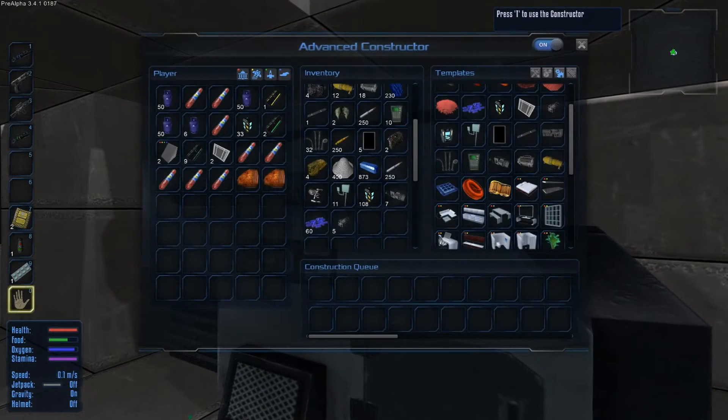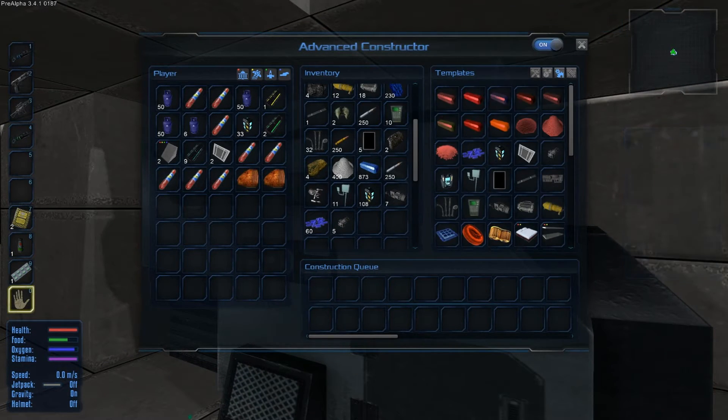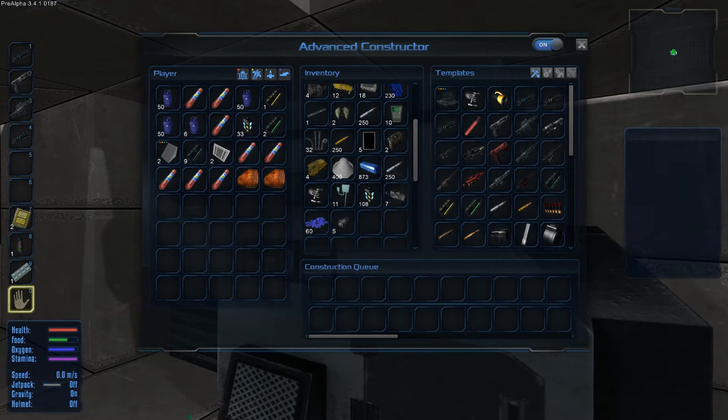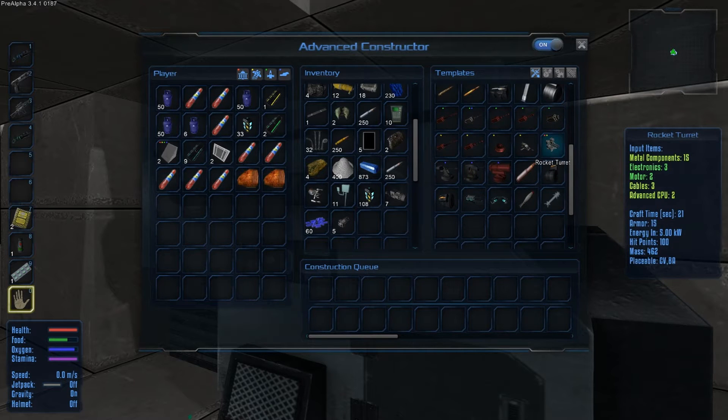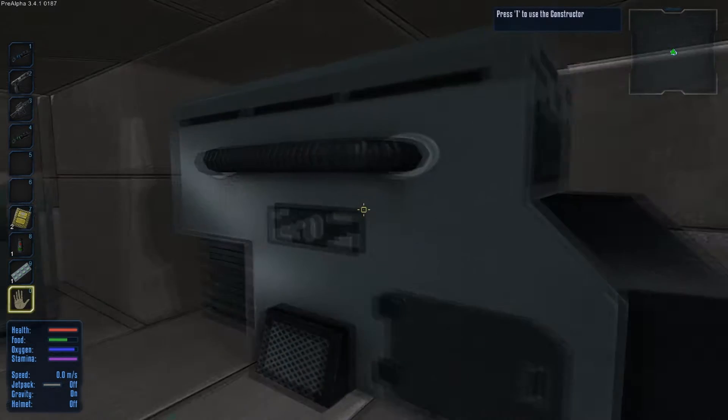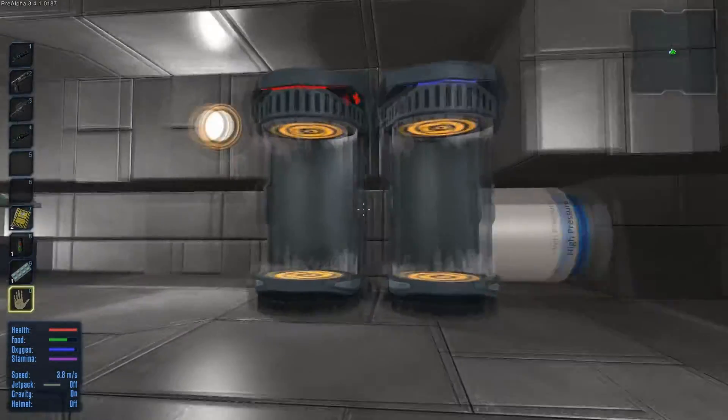This advanced constructor. Usually, when you build stuff, you have to build every individual component. But with this, say if you want to build something really complicated — a big gun. See that? You need to build two motors, advanced CPU, all that rubbish. With this advanced constructor, you just build that and it builds everything else for you in the bottom row down here. It's easy peasy lemon squeezy. That's well good.